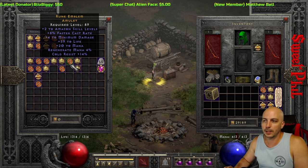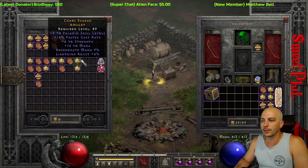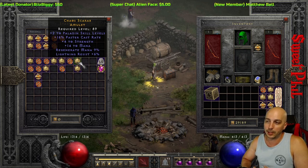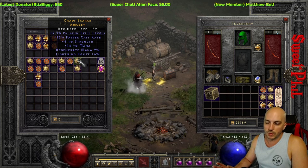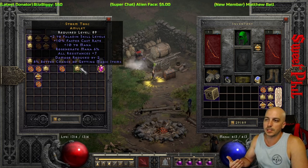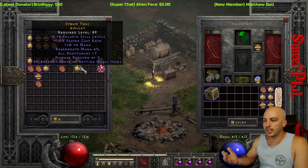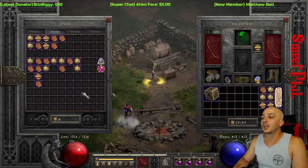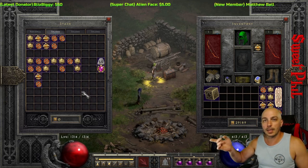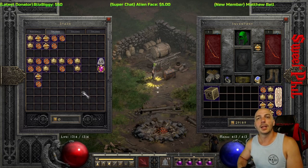A couple sorceress ones — nothing real great, just a little bit of resistances. Druid skills — not a lot of great stuff, good amount of life and poison res. A barb one — maybe for a singer who needs extra mana, since a singer barb does hog through mana. Also a two to barbarian skills with teleport charges — kind of interesting, but on single player with Enigma it's not a big deal. One amazon two-skill amulet with 59 to life. Two paladin ones — the best is probably the 16 FCR one. Beggars can't be choosers. Let me know in the comments how you think I did — hit the like button and subscribe. Peace out, fellas!